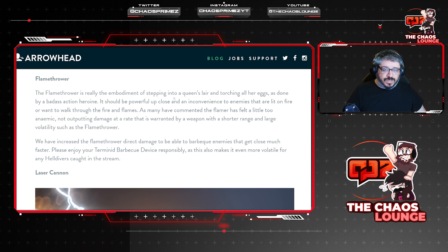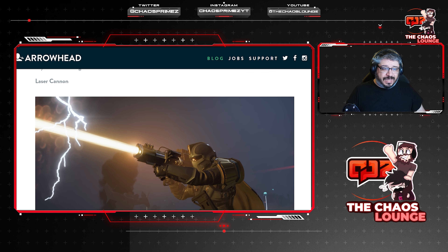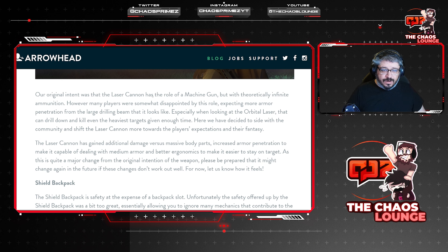'We are aware the Railgun rose to prominence partly because other anti-tank weapons were not as convenient or efficient — we are monitoring the situation closely.' So they're watching the other weapons too. Now the Flamethrower: 'The flamethrower is the embodiment of stepping into a queen's lair and torching all her eggs. It should be powerful up close.' They've increased the damage by 50% as many commented the flamer felt too anemic, not outputting damage at the rate warranted by a weapon with shorter range and large volatile risk. They hope this will make it actually better.